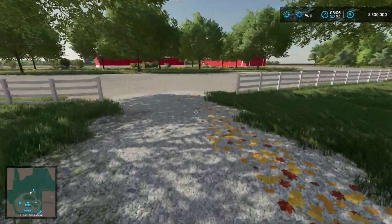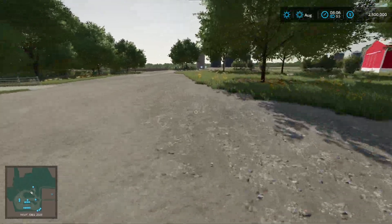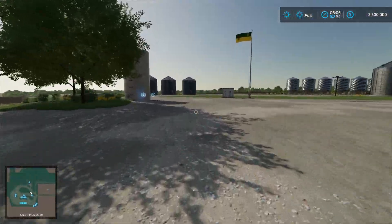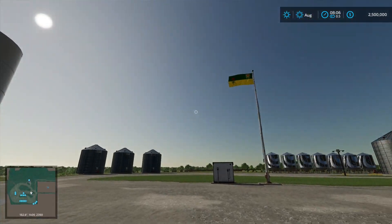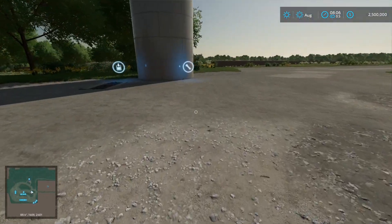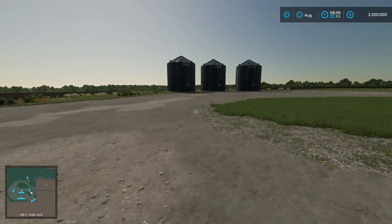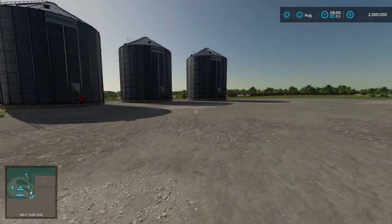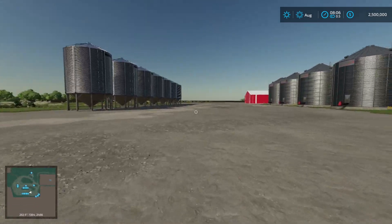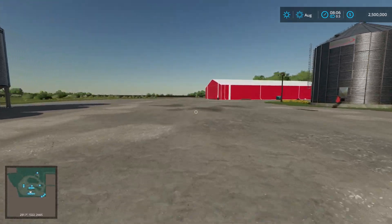Looks like we're in the middle of some yard work here. Canadian maps — nothing if not big, so just be aware that you're going to be running around a bit. I'm not familiar with the flags, but I'm going to guess that's the Saskatchewan flag. That's our liquid fertilizer tank. Got a couple silos here — I'm sure these are our grain bins. And as you can see, many others there. We are certainly set up here for some significant farming and significant volume.